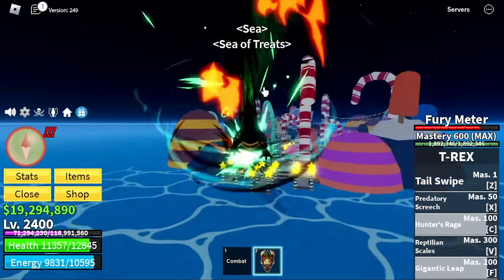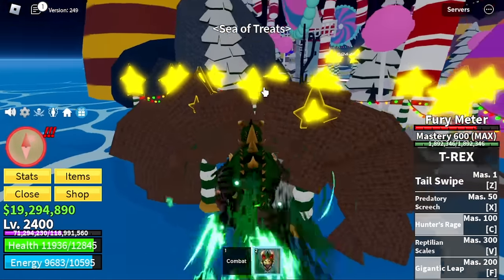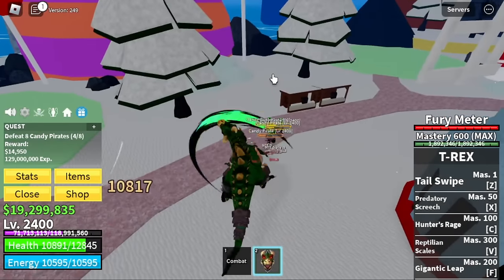At level 2,300, head to Cocoa Warriors at the Cocoa Island. You can get Conjured Cocos here so that you can use it to make a Candy Chalice to defeat Doe King. We're gonna reach level 2,400 here, or you can reach max level here.